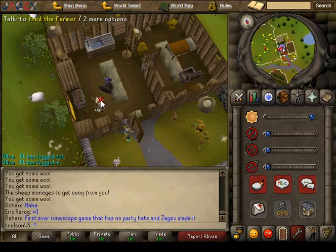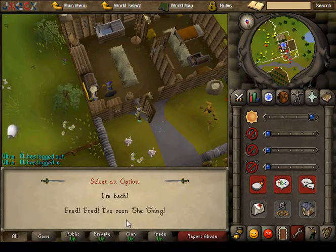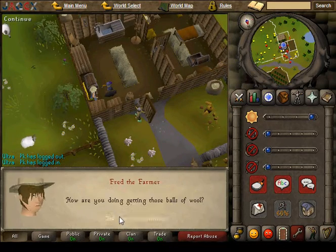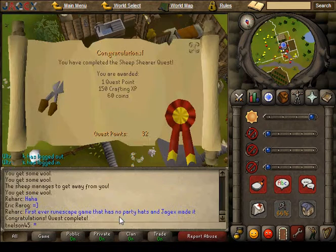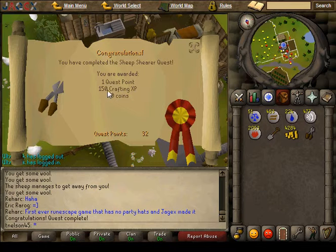Okay so here we are again at Fred the Farmer. We're going to go ahead and talk to him. We give him the balls of wool, we get one quest point, 150 crafting experience, and 60 coins. Thanks for watching.